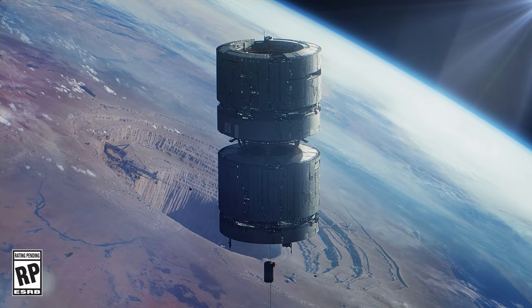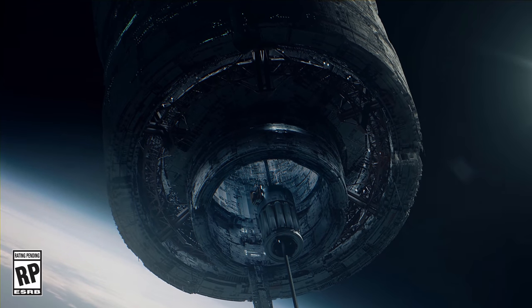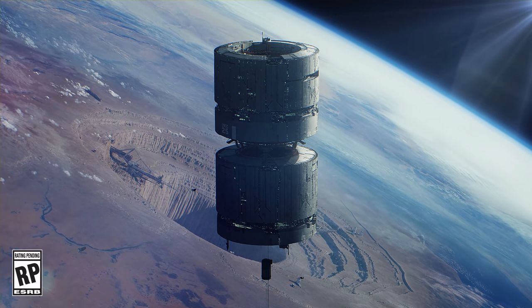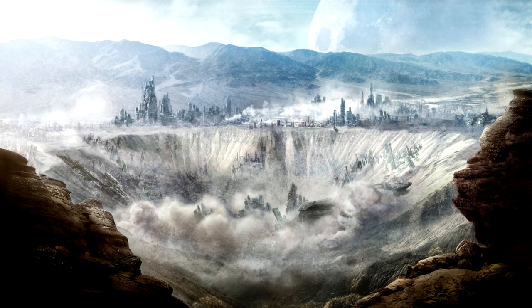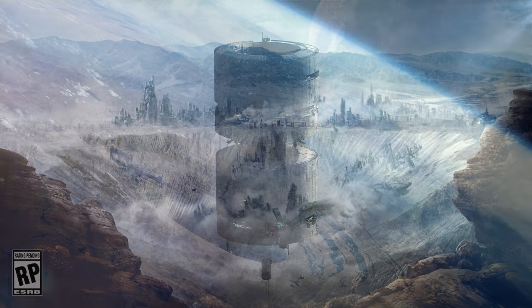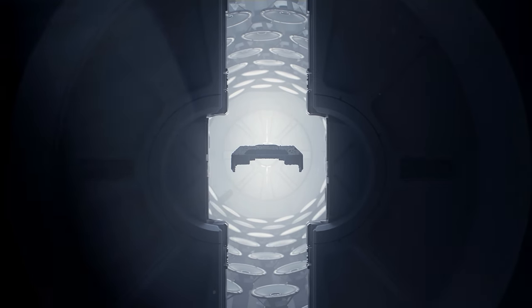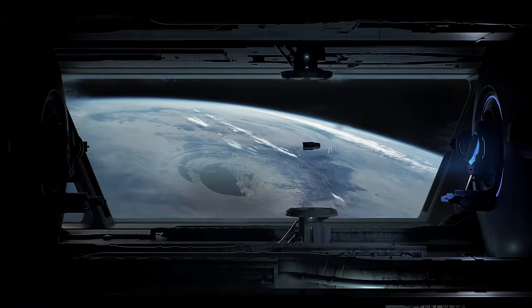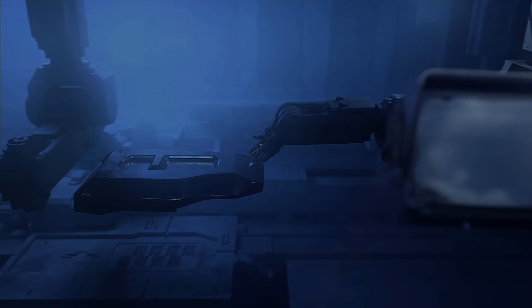So firstly, we see this thing which is where Chief's armor is made — like some space tether armor crafting station, kind of weird. And then that massive crater in the background, which is actually kind of reminiscent to the crater that's made when a Guardian takes off from Biko, that planet in Hunt the Truth season two. This Guardian of Rite rises out of the ground and leaves this massive crater — that looks like a Guardian crater to me. Then we get a little montage of all the individual pieces of his Mjolnir being made, and it looks kind of like forming Beskar armor from The Mandalorian. The music in the background to this is very subtle, but chills — I love it so much.